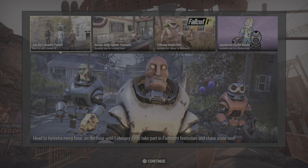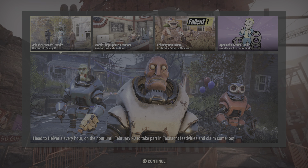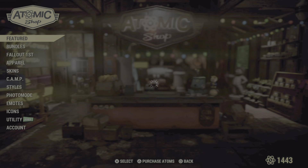Hi everybody, it's Galaxy Bat One coming to you Tuesday February 21st for the weekly Atomic Shop update. Let's head on in there and check it out real quick and see what we got.